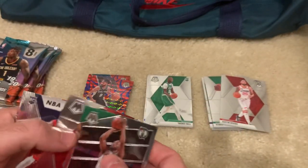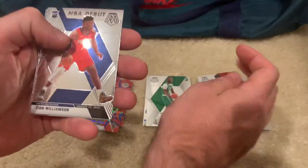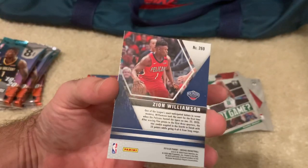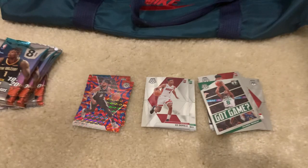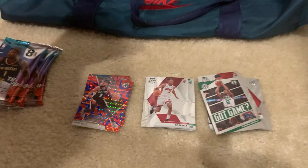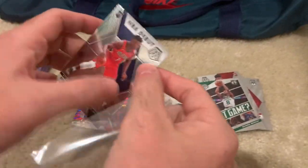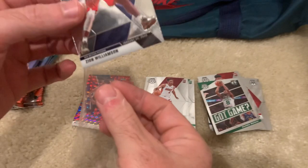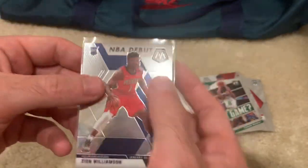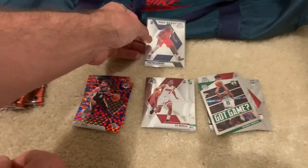Oh my god — a Zion hit! Zion hit! Look at that, MKZ man! Look at that, let's sleeve him up. What a hit, oh my goodness! This is what I wanted. Prism or not, man, hitting a Zion rookie card base is the heat right now. Look at that, look at that — solid man.